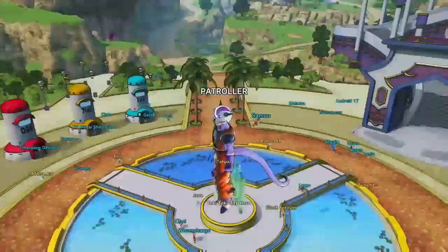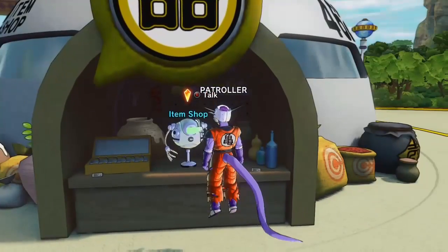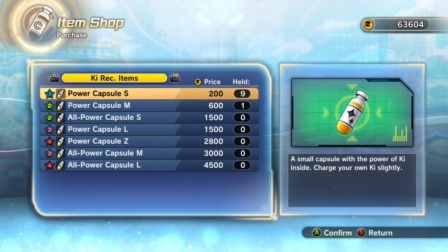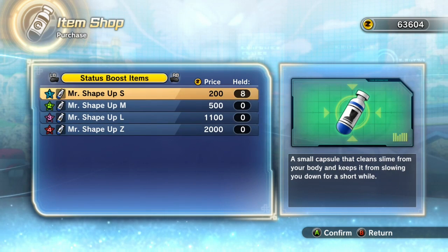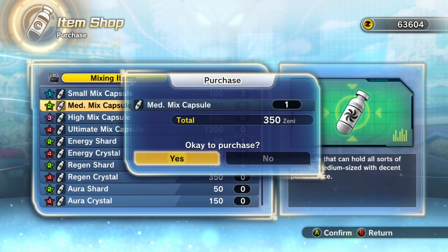You have to look into the middle, round about here. Go to the item shop and look for mixed meds or something like that. Just keep scrolling through — it's that med full stop mix capsule that you want to buy. You only need one of them.